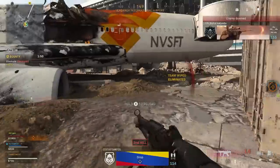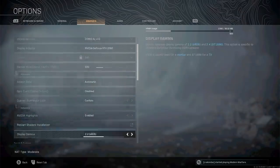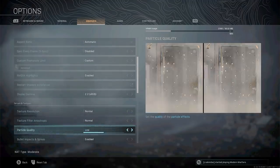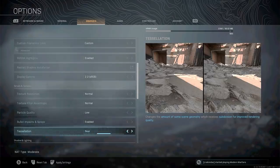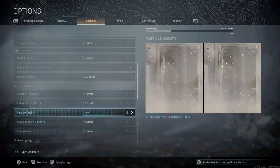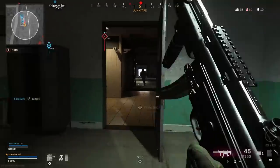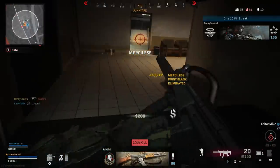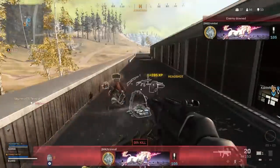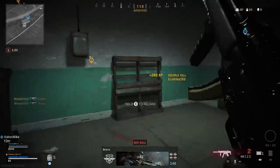On PC in Warzone you also have a ton of graphic options to make the game perform better. You can lower your texture resolution and filter, drop down particle quality, bullet impacts and sprays, and disable tessellation to gain more frames per second. For me, having a lower quality image with less detail makes it easier to spot enemy players — if they're hiding in a less detailed bush, they're going to be easier to spot than someone hiding in an ultra-high-quality bush. You can even cache spot and sun shadows into the game's memory so there's less for your computer to render on the fly. Console just doesn't have these options.